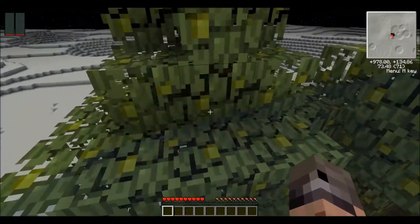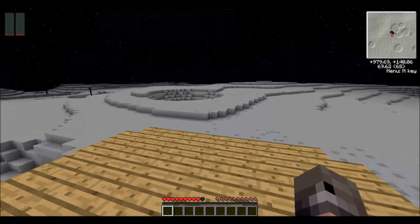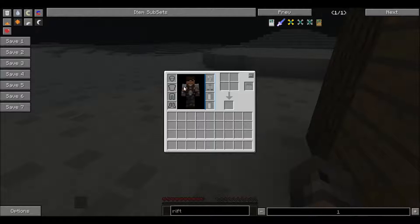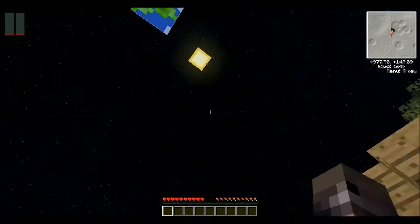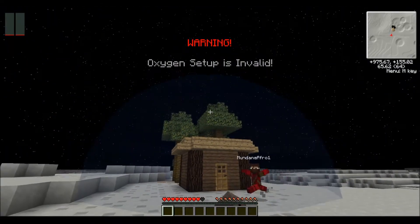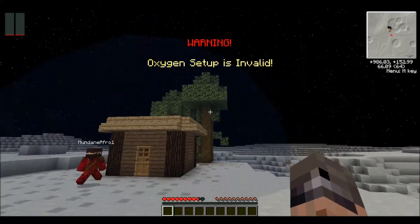We're back into the new TechIt and today we are doing another Galacticraft tutorial. We're already on the moon as we showed in the last episode. I'm on survival and I have no oxygen equipment and I'm surviving — that's because of this big bubble thing. If I step outside this bubble, the oxygen setup is invalid and I start dying, surprisingly slowly actually.